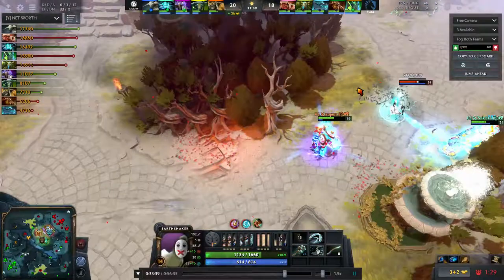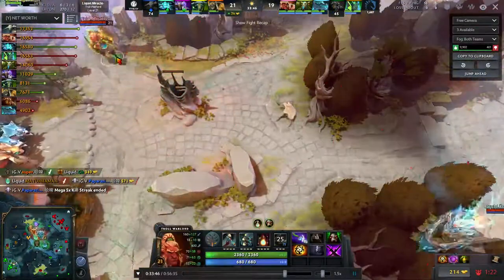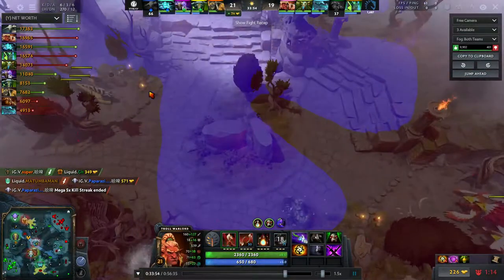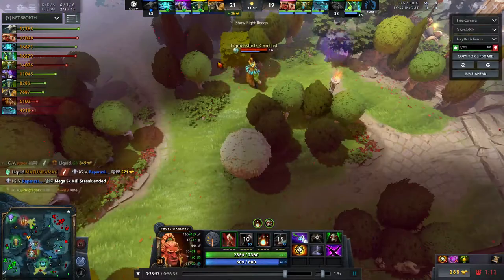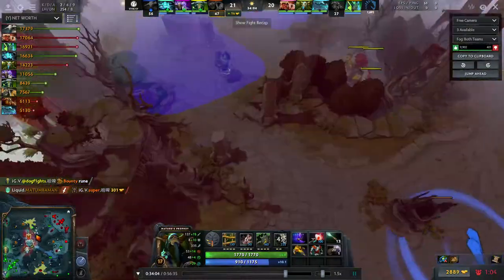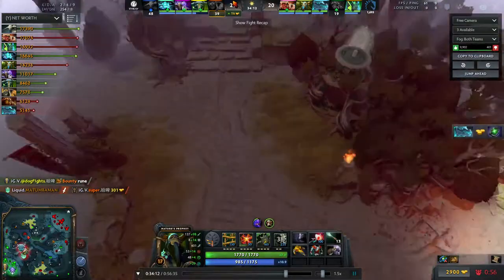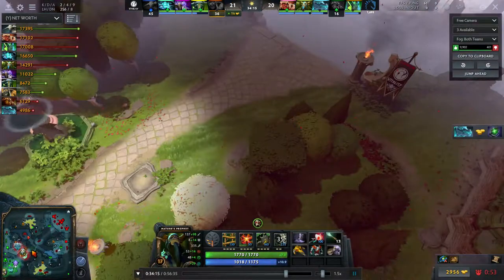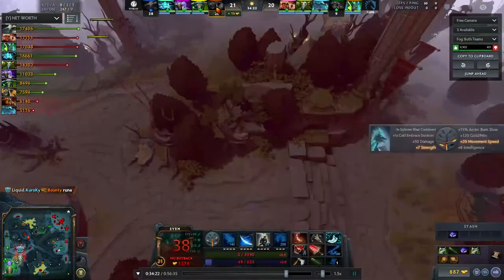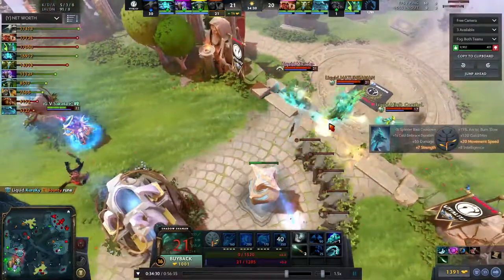Looking at their escape route — they didn't want to run straight because Necrophos had a Blink, same with Earthshaker. But it ended up being the correct play to run straight back. By running toward the shrine, of course Liquid has the shrine there so they're not going to fight. Sven ended up getting caught — Mind Control TPs in and catches the hero running mid. The fact that they split up was a big problem: Shadow Shaman walked back mid while the rest of the team walked back top, and they ended up losing even more as Sven died and Shadow Shaman died too.